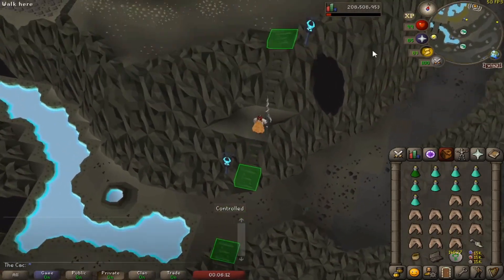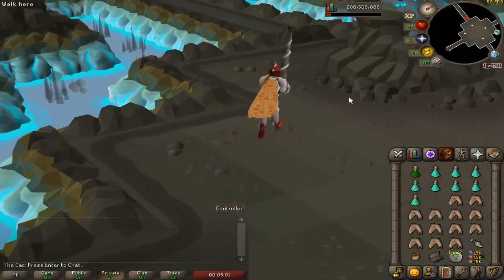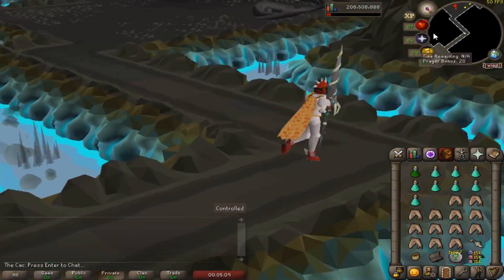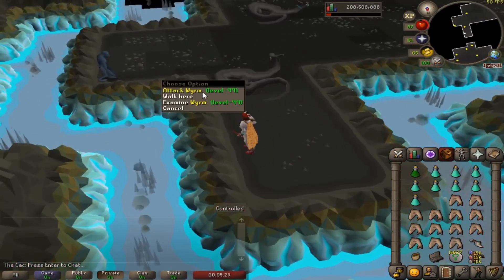Once you have climbed or teleported to the mountain, you will need to head to the middle to get down to the dungeon, then walk west until you see the Wyrms themselves. You can kill them on a Slayer task or without one. On a Slayer task you can jump onto a little island because it will be less crowded and you can kill them in peace.